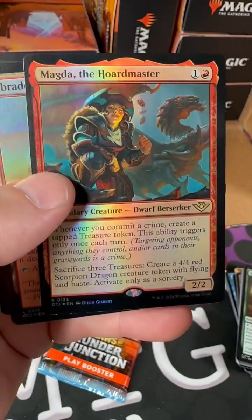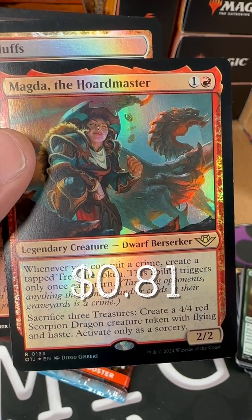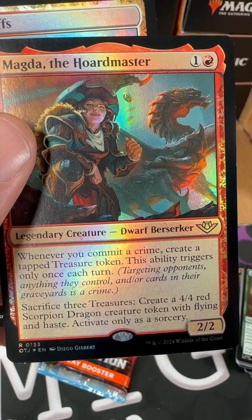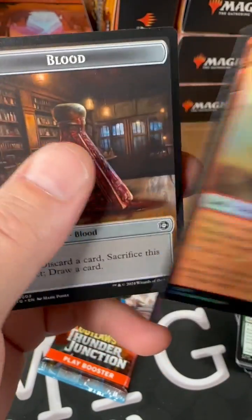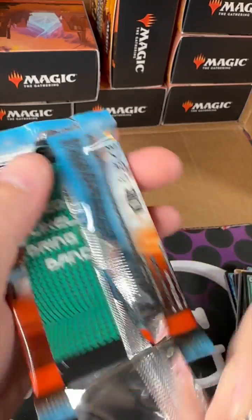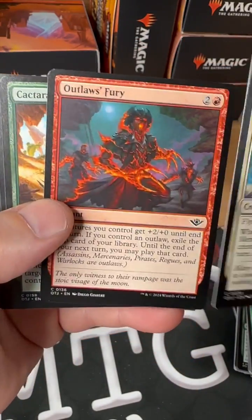Humiliate. Magna Horse Raider, foil — that's cool. Whenever you commit a crime, create a tapped treasure token; this ability triggers only once each turn. And you can sacrifice three treasures to create a 4/4 red scorpion dragon creature token with flying, activate only as a sorcery. I might steal that one from you too. Wanted Griffin, Outlaws' Fury, and a blood token.